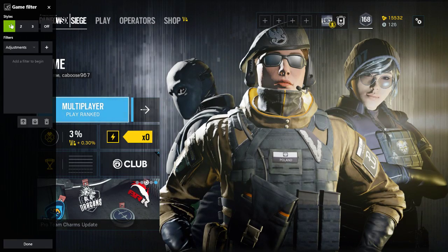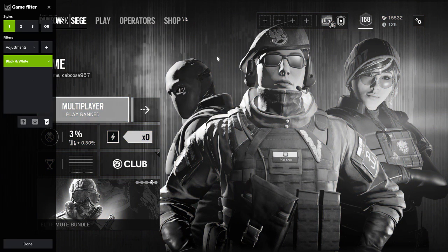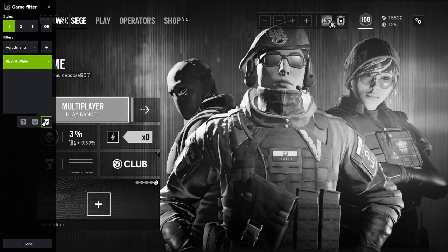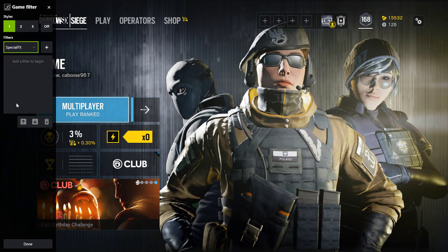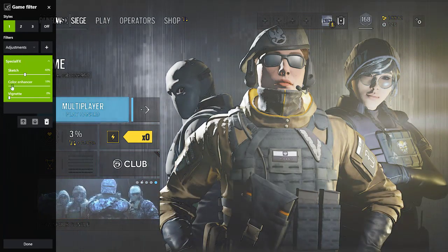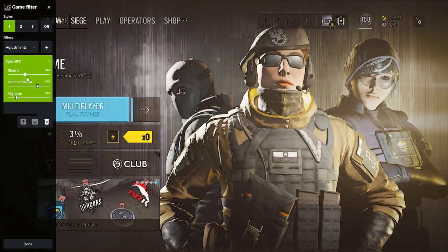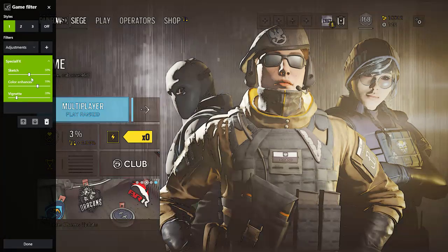We've got Game Filters here. There's Style, Adjust, Black and White — okay. We got different styles: intensity, contrast, depth of field, exposure, halftone, special effects, sketch, color enhancer. With the color enhancer we can actually make it look like Borderlands — holy crap, we can make it look like Borderlands!